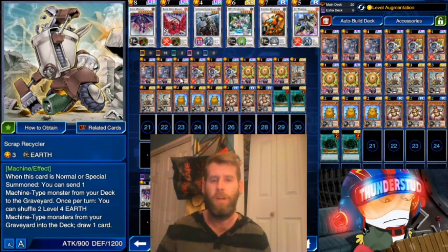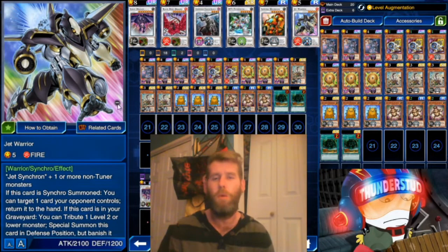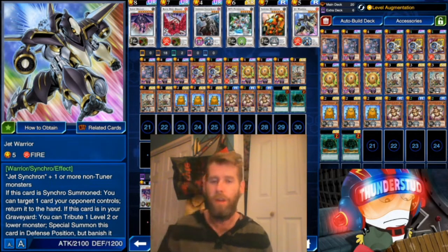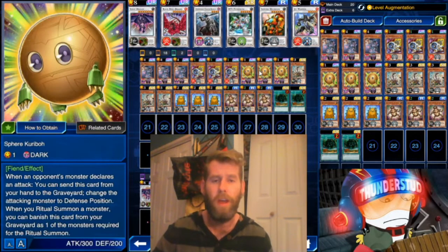Another little mini play is Snipe Hunter with Jet Synchron himself — you can make an immediate Jet Warrior, who's a level five synchro: Jet Synchron plus one or more non-tuner monsters. If this card is synchro summoned, you get to return one card from the hand. If this card is in the graveyard, you contribute one level two or lower monster and special summon him in defense, then banish him when he leaves the field. Very strong effect — we do use that because we have so many low-level monsters. We're also using Sphere Boy and some Spirit Bolas because they're so strong and help out our synchros.